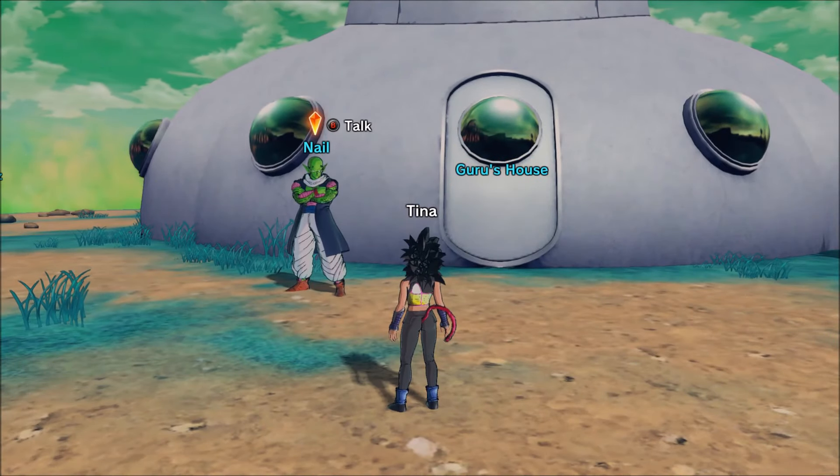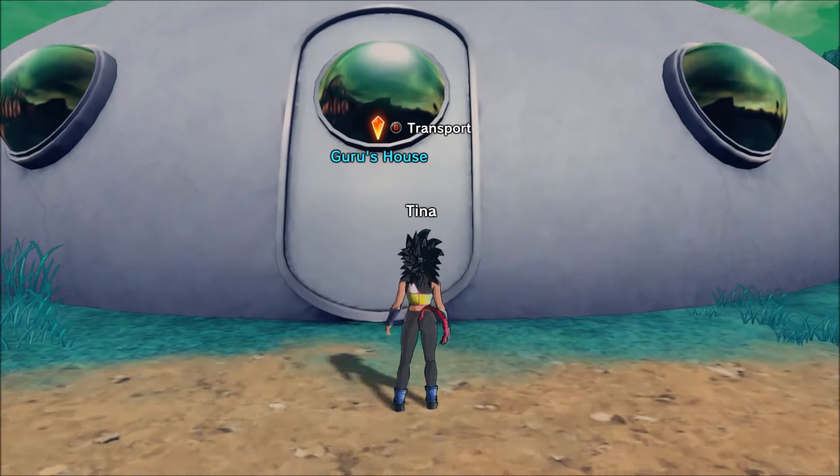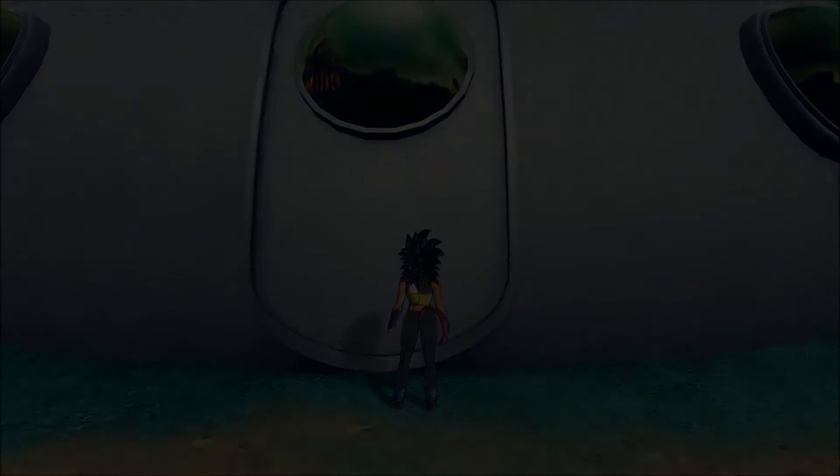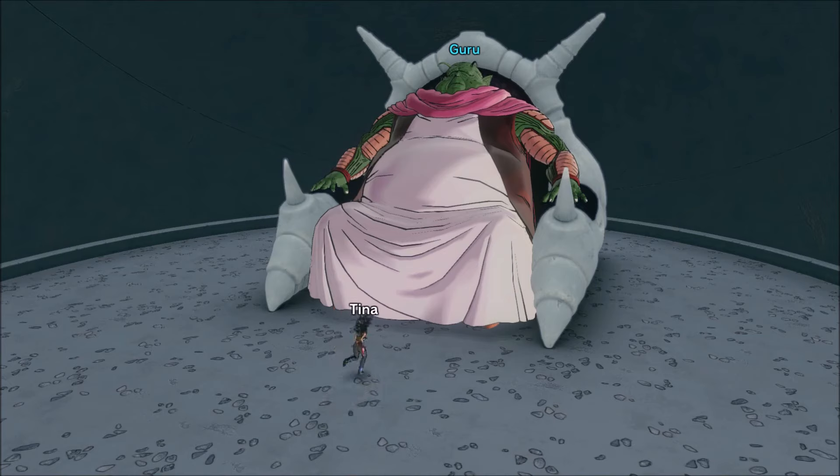Once you've done the 6 missions in Gero's house, you can go and talk to him yourself. The first time you talk to him, he'll be there with a little green question mark above his head. He'll unlock your abilities so you can put up to 125 into your ability slots, rather than 100.